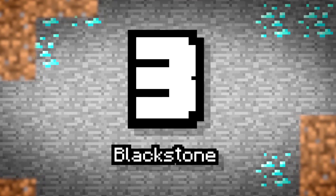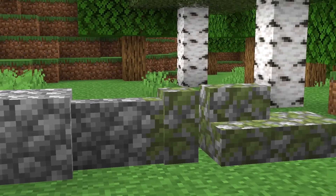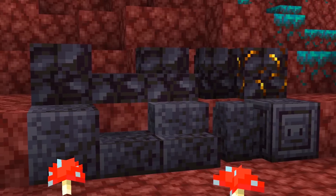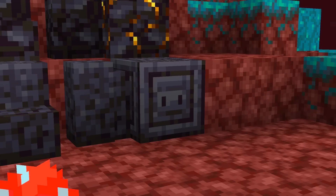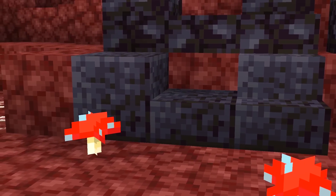Number 3: Blackstone. Regular Stone, Cobble, and Stone Brick are all technically variants of one another. Well, Mojang has added an entirely new family of blocks to the game — meet Blackstone. You can find this scattered throughout the new Nether biome. Blackstone is like the Nether's version of Cobblestone.